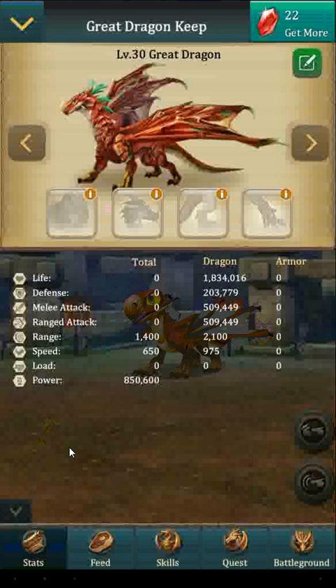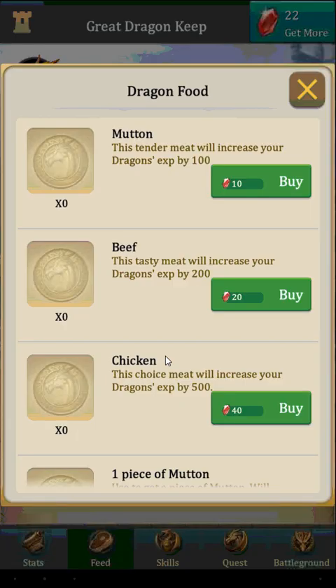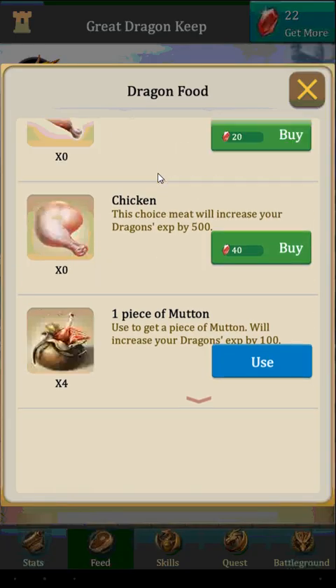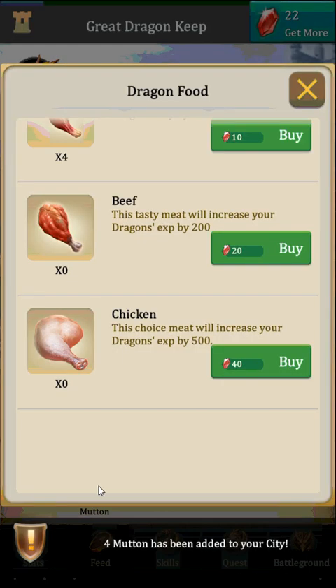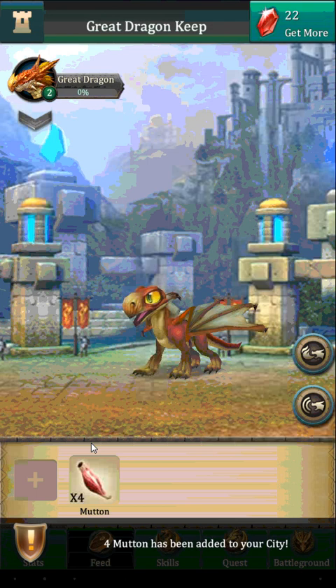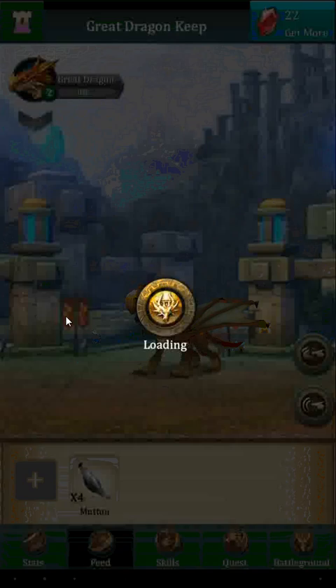What we're going to look at right now is feeding your dragon. I have some food from completing quests — four pieces of mutton here. So instead of clicking use each time, we can use this little drop-down menu, select all, and use. Then the food will show here.